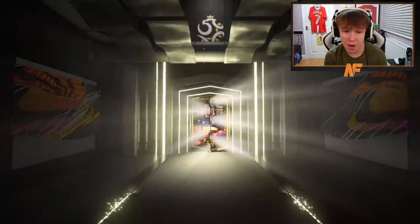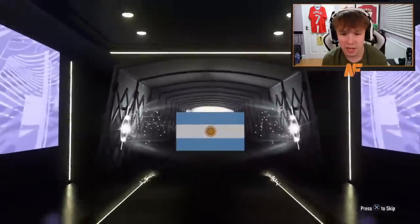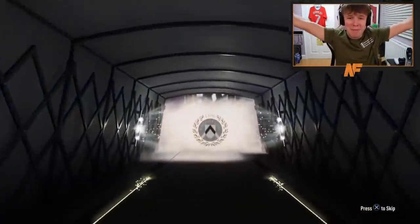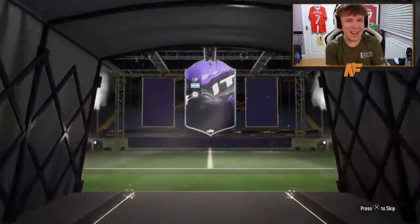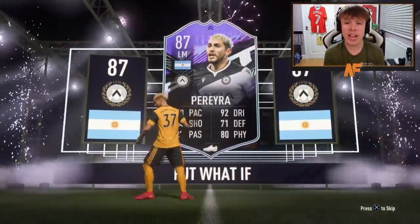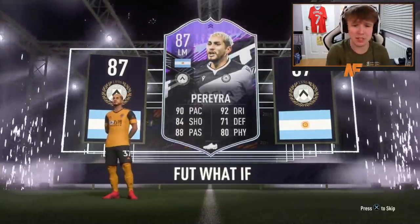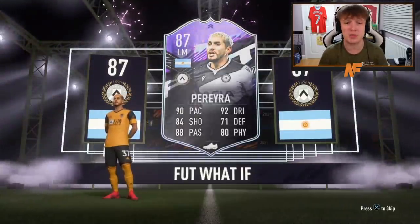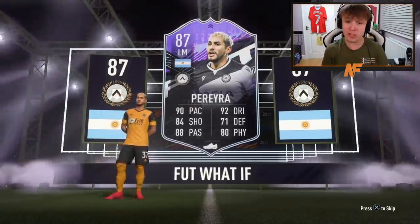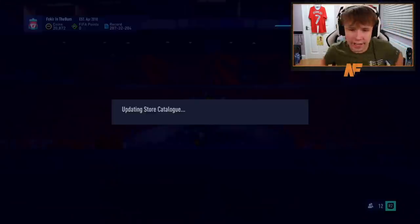Shout out to the man Zach, number seven. Don't you dare EA add to the Vass counter. Argentina - the main man, Pereira! I really wish I got him. This guy is a beast - he is so good. 88 passing, really good on the ball, agile, four-star skills. That is a dub 100%. Shout out to the boy Goomy.